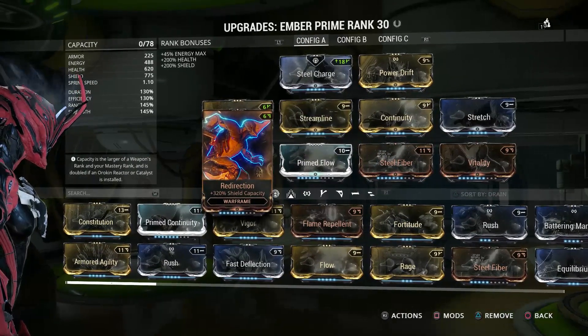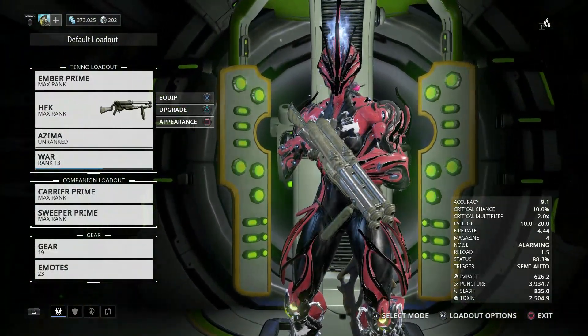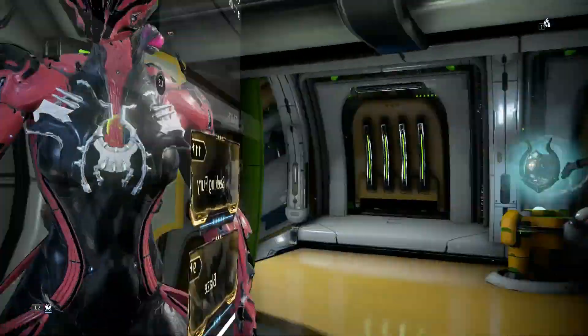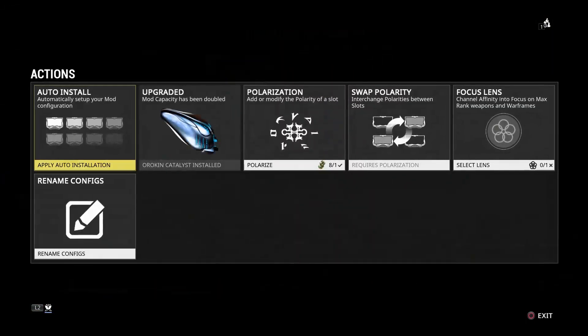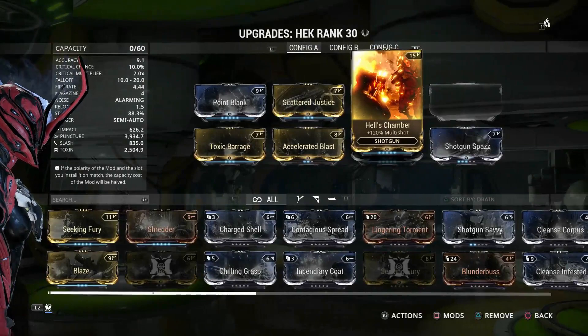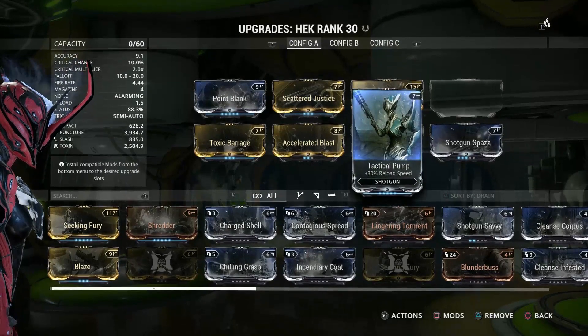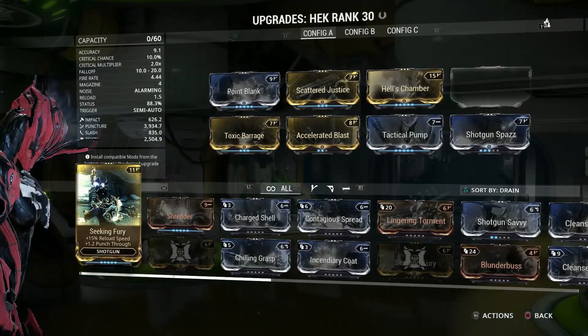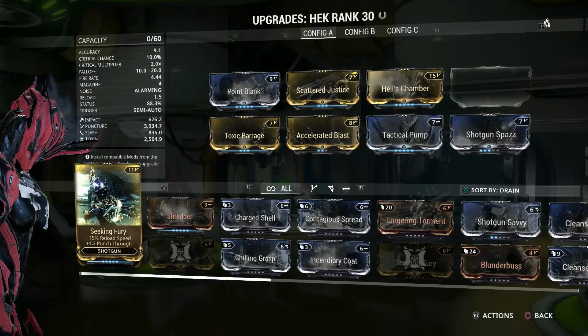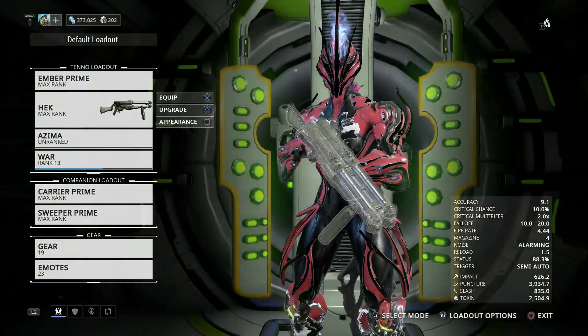I'm running the Hec, which I have put an Orokin Catalyst on, and I've managed to get Hell's Chamber on there, which is an absolutely awesome mod for shotguns. As you can see the damage reflects really well, and I'll be using the Hec just to get rid of the ancient healers and disruptors.